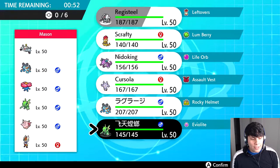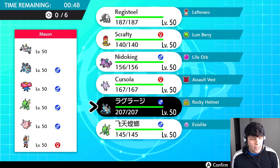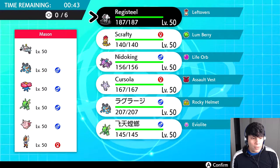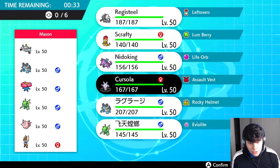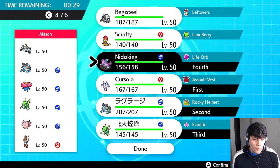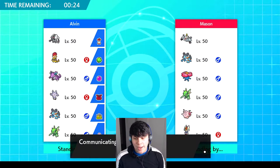My opponent is also running a Scyther, which is really cool. He's bringing some very interesting Pokemon — Magnezone which has the Magnet Pull. I'm running Body Press for it. I'm running out of time, I better choose something. I'm gonna go core Cursola, because if he has a Clefable I have nothing for it, but I do have something for the Swampert if it wants to start — and that something is called Giga Drain.